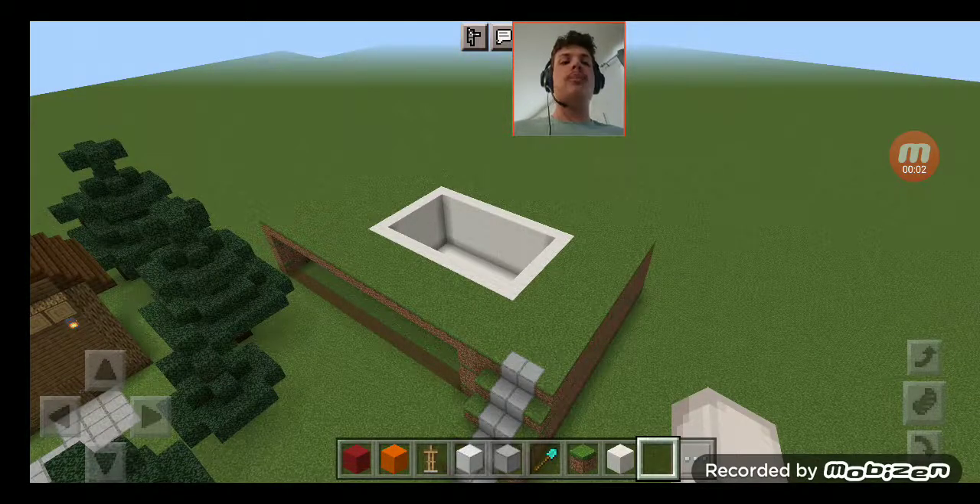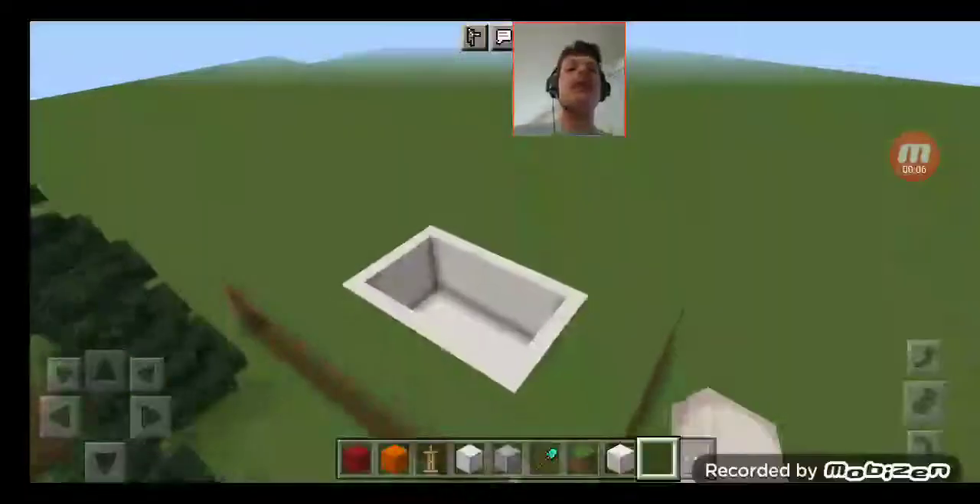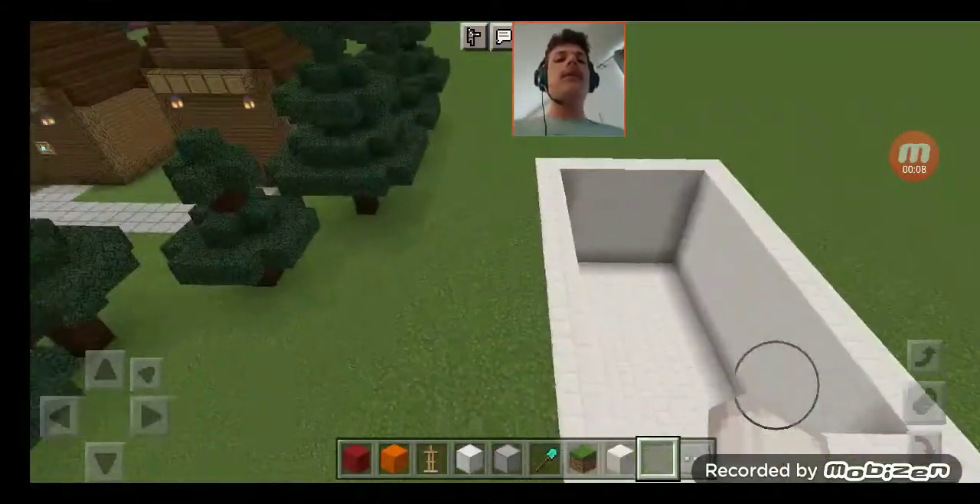Welcome back, you guys. Welcome to episode 130 of Theme Park Build. Today we're going to build more of the swimming pool.